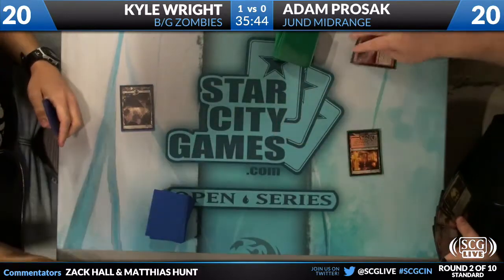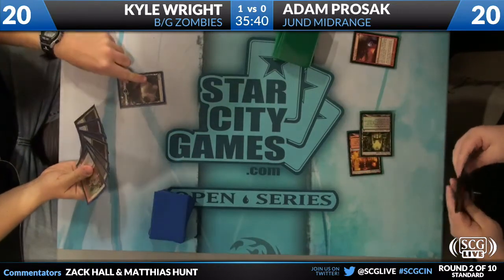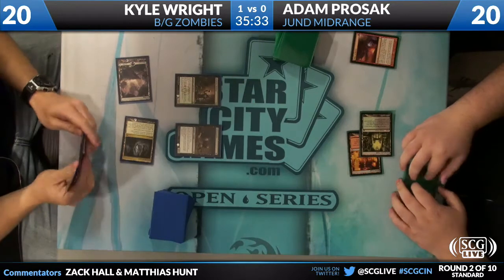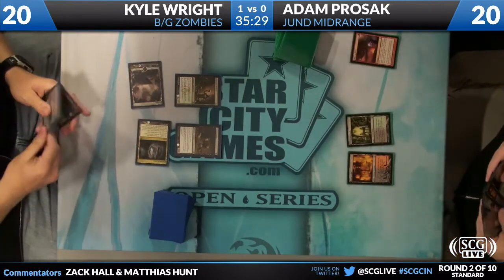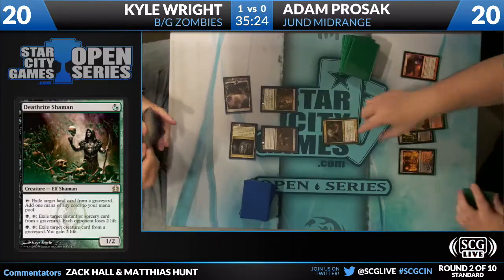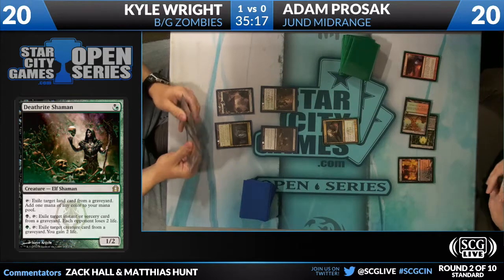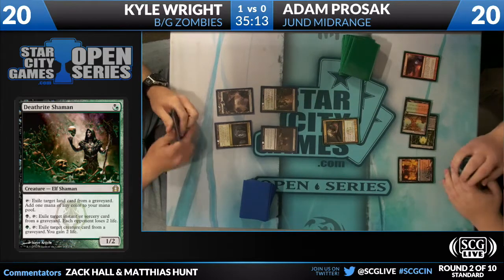Adam, turn one, Blood Crypt tapped, and he's going to Pillar of Flame the one-drop out of Kyle and get his mana going. Gravecrawler from Kyle. And there we see the Deathrite Shaman, already with a target. Kyle Wright with three one-drops — it's good for his deck, exactly the draw he wants. And Lotleth Troll out of Adam Prozac. Adam's managed to stay at 20. It's a pretty good situation for Adam Prozac. This is perfect — exactly the draw he needed.